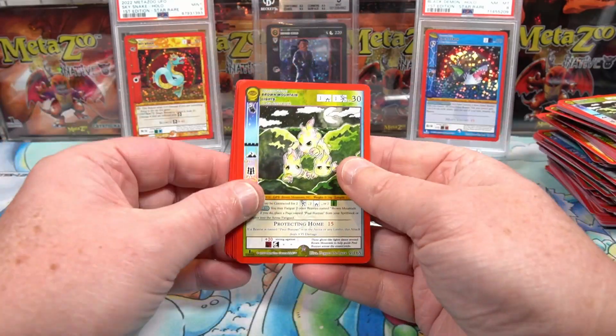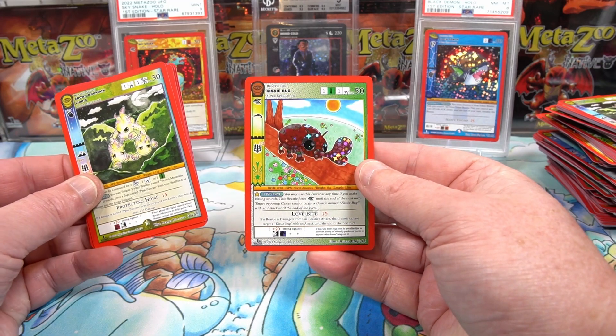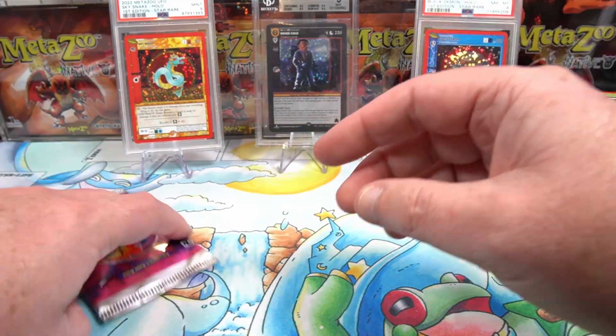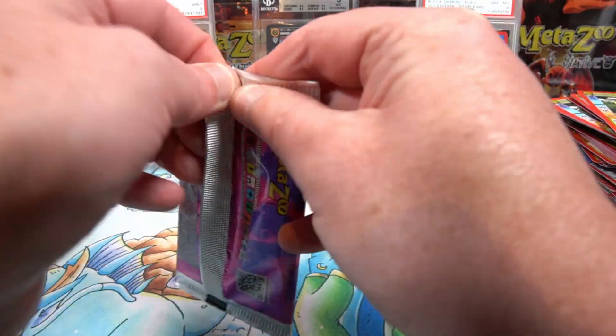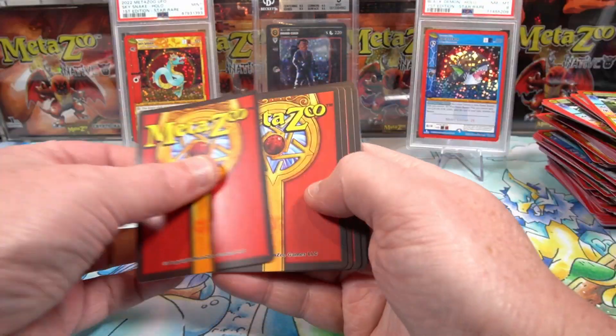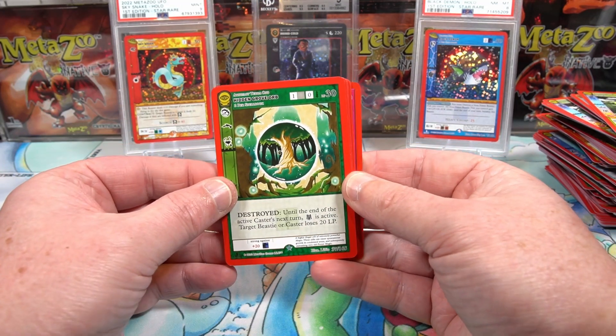Whoops, almost. Blaring on mountain lights again with just a kissy bug — just a kissy bug. Five packs left. Another disappointing round of packs so far.